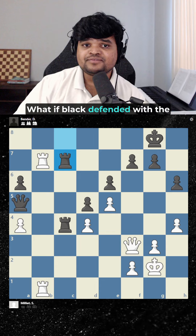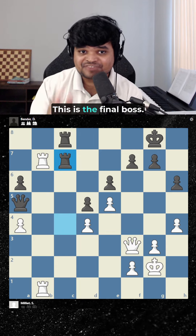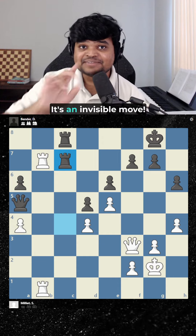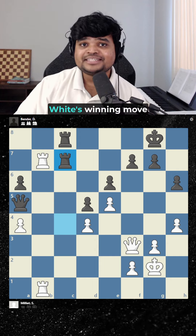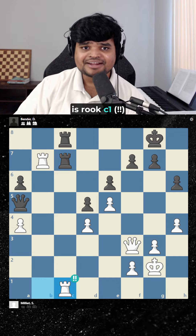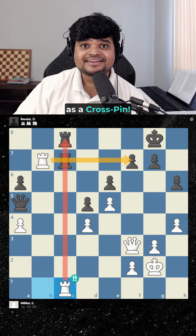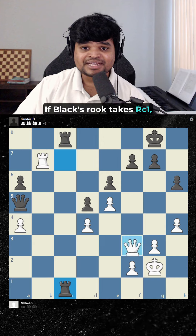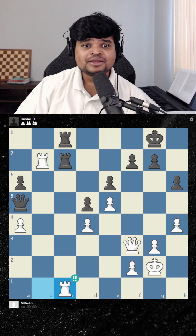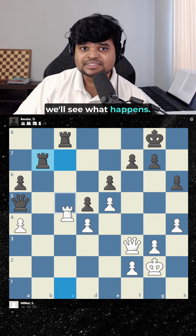What if Black defended with the other Rook in the first place? This is the final boss. Can you see the move for White here that wins? It's an invisible move. White's winning move is Rook c1, creating what's known as a crosspin. If this Rook takes this Rook, it's checkmate. If they do nothing, we can take and go for a back rank, and if they take like this, we'll see what happens.